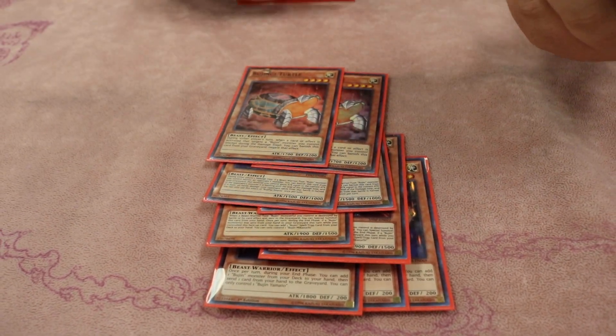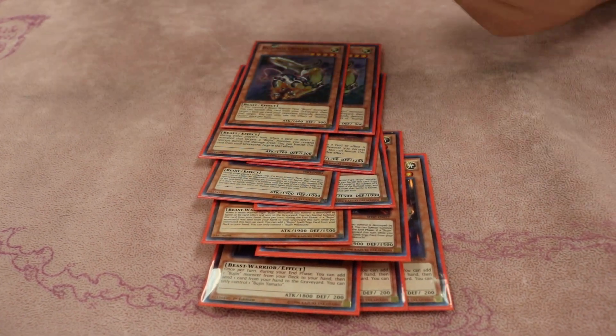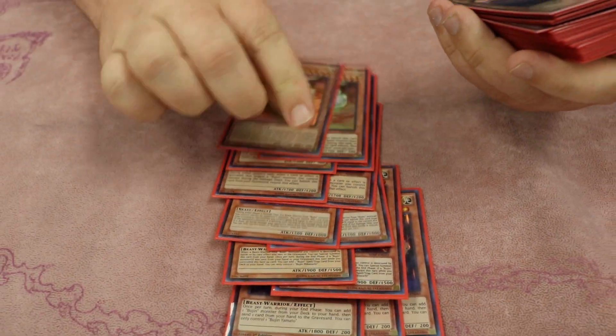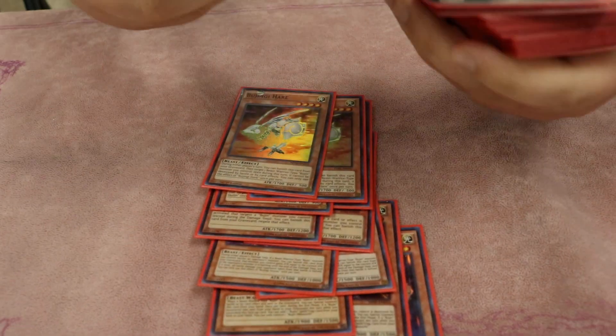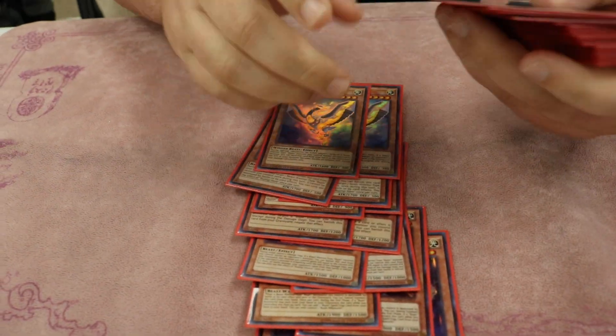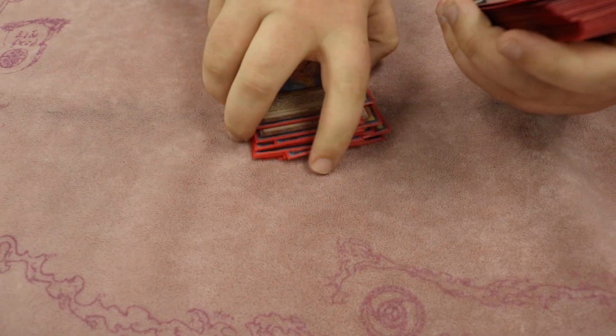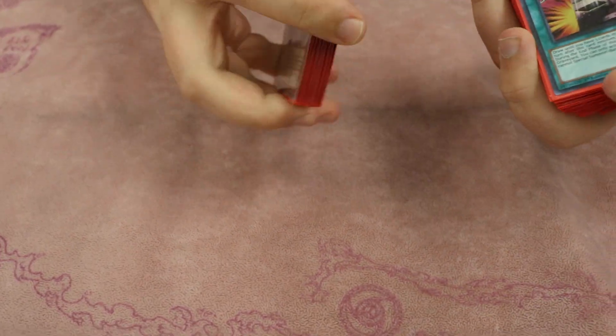2 Turtle to protect you from targeting. 2 Crane — this probably isn't that good because you're going to discard it in a turn with Card of Demise, but it's just really powerful so you probably still need to play it, because you can search it with Susanawa and then attack over all your monsters. 2 Hair, it protects your Yamada from dying.